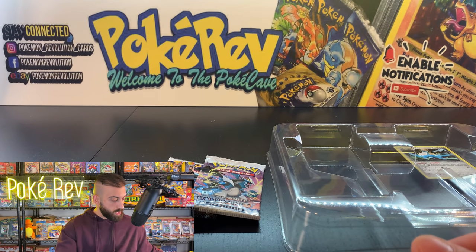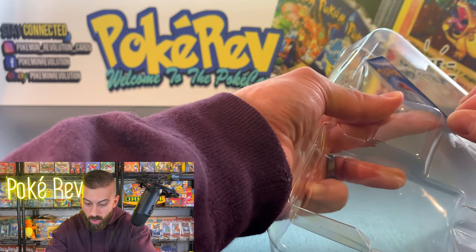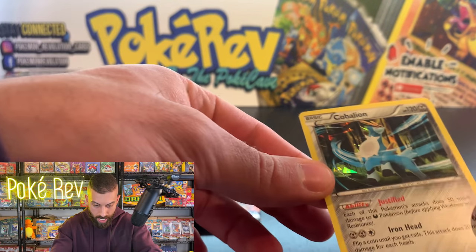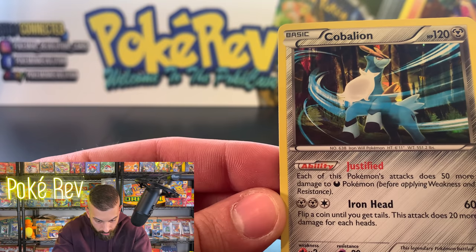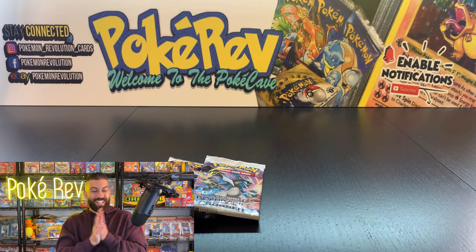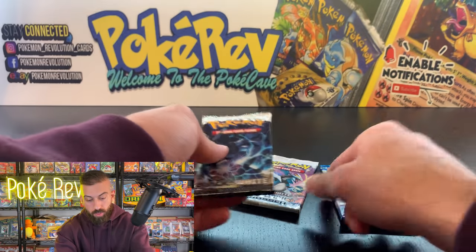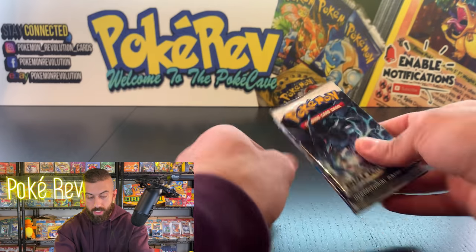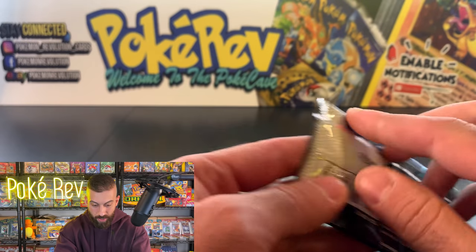And then we have Cobelion — you've got to be really careful getting these out without damaging them. The quality is actually pretty decent on these. I say we start with the black and white base, then move to Boundaries Crossed, and finish with Plasma Storm — doing it in order of release: 2011, 2012, and 2013. Let's get it and see what we can pull.